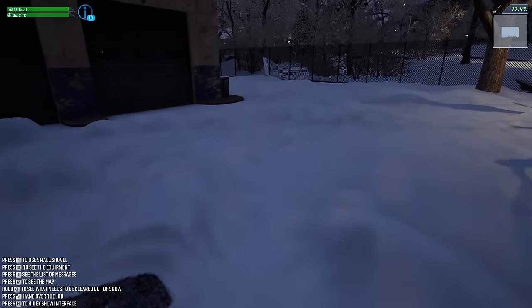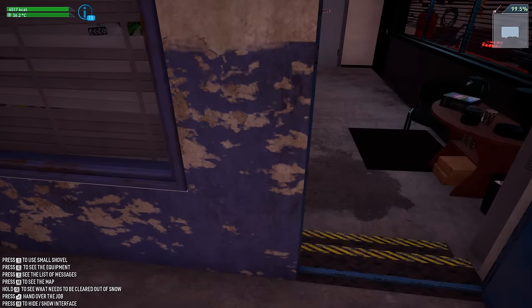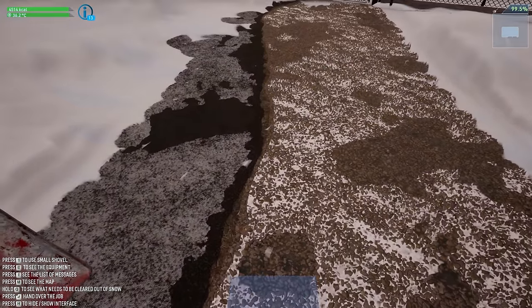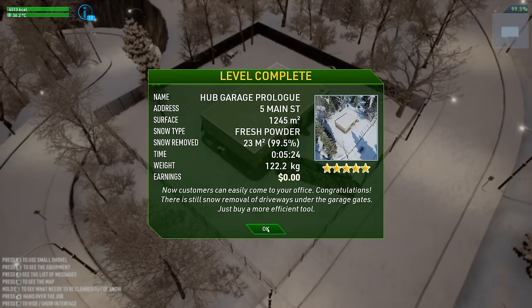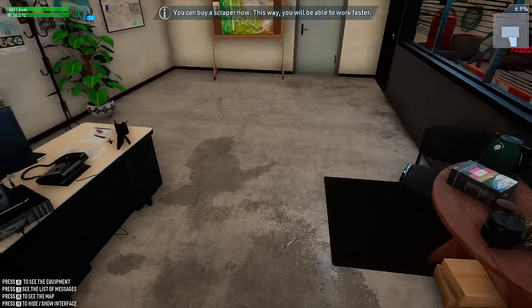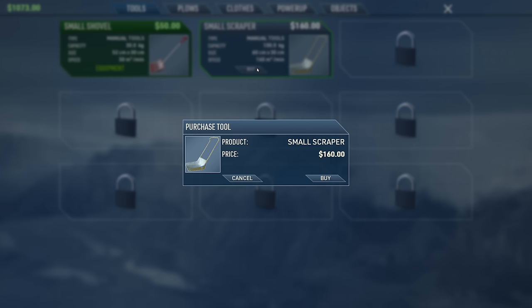There might be other prizes out here. Enter — do you want to stop the job? Yeah, I'll stop. We didn't get anything for it, but that's fine. Congratulations — snow removal of driveways under the garage gates. The recommendation is to buy a more efficient tool. Buy a scraper — okay, got it boss. We have enough money for a small scraper, we got it.